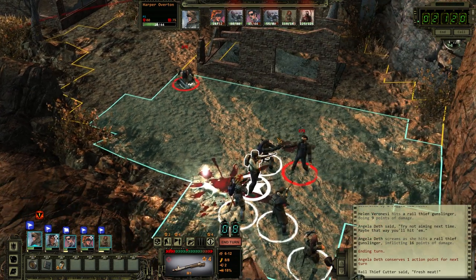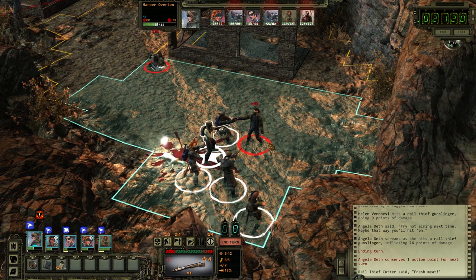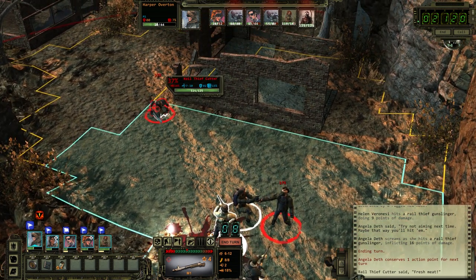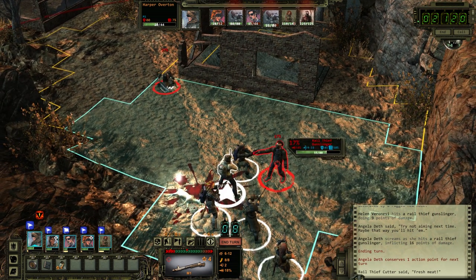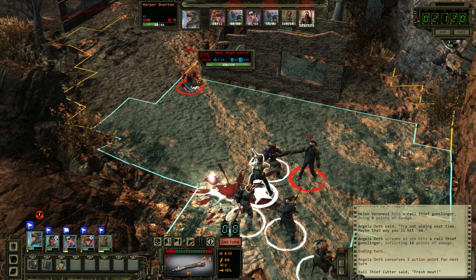This is a friendly town though, right? So I'm going to be able to get medical help and whatnot. The Rail Nomad Camp — I hope. God, my chance to hit is horrible. I probably should just reload my save game right now because I'm pretty sure we're just dead.